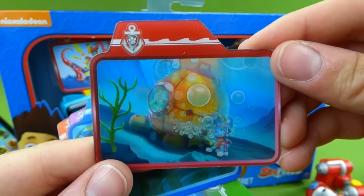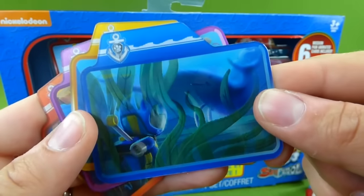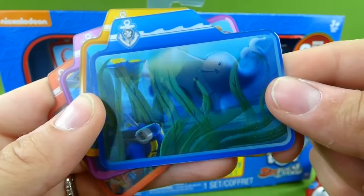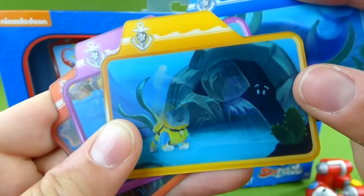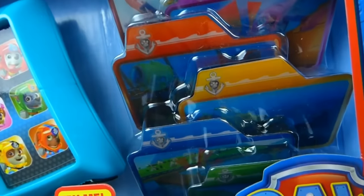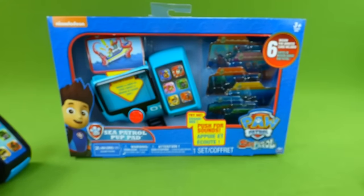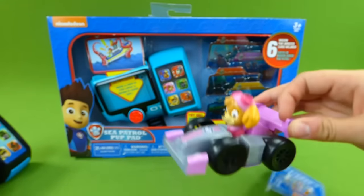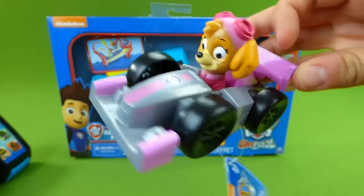It looks like it has to do with Captain Turbot. And here is Chase — he's got his light, and it's shining down in the dark water. What are all these missions? I'm super excited! And this Pup Pad actually comes with six mission cards of its own, so we've got lots of missions to check out. Plus, we've got the new Vrong Sky race car — look at that!